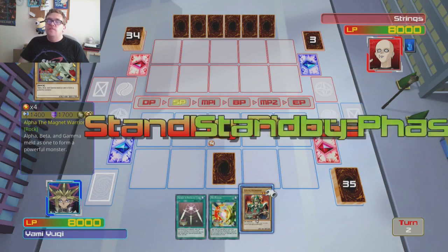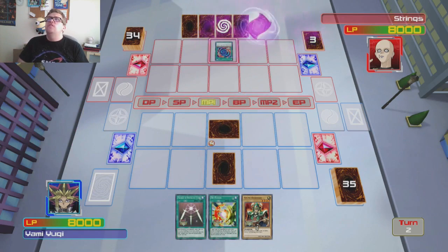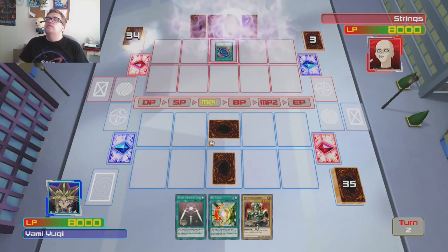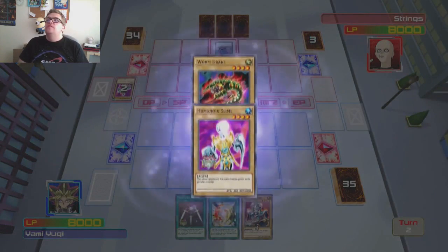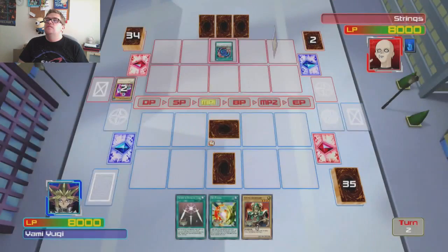I'm playing a lot of YGO Pro Dev which I've actually finally managed to download, so hopefully we're getting some of those videos soon. What did he pull off on first turn? Human Orb, Wormdrake. Oh god damn.